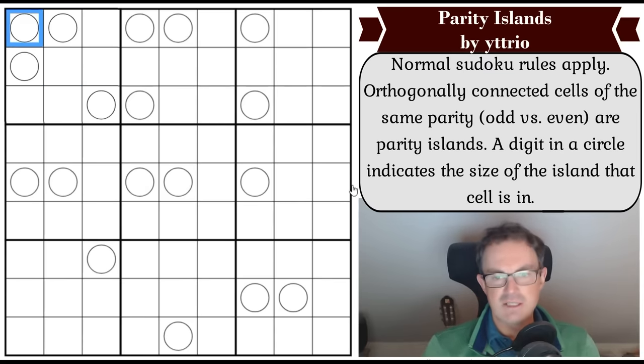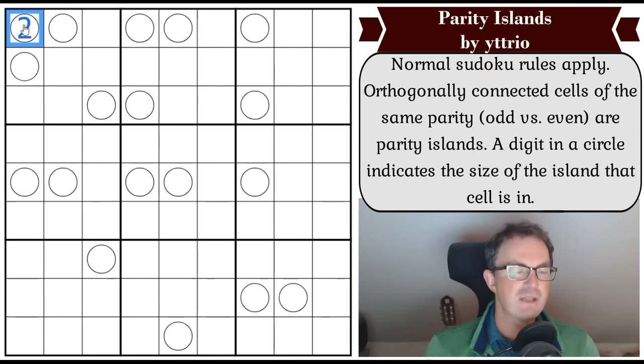That's a one, and that's because were it to be anything else - let's make it a two - that would be saying there are two cells in this cell's parity island. But whichever way we go to generate that two-cell sequence, I'm going to have to put a two in another circle, and that puts two twos in the box. Whatever number goes here, imagine a five - it's going to have to have a five in the cell beneath it. So we must put one in the corner.